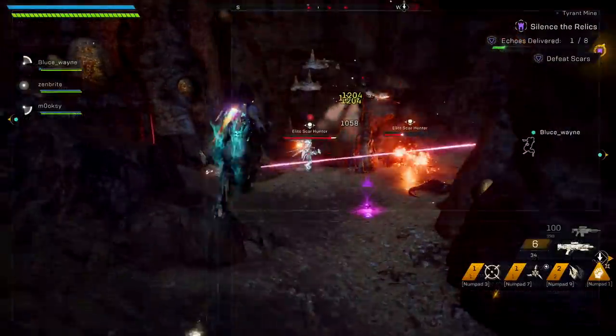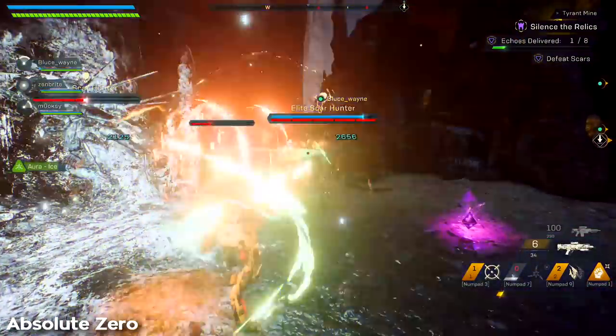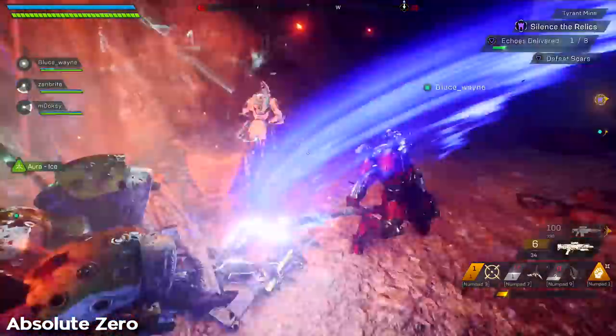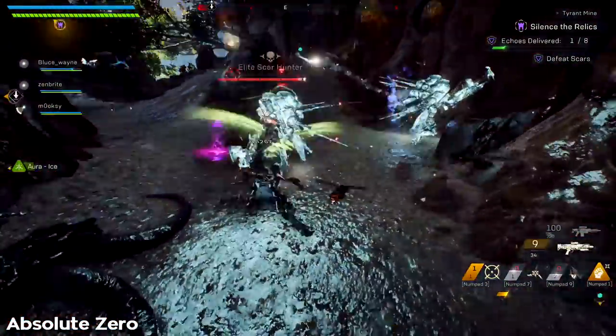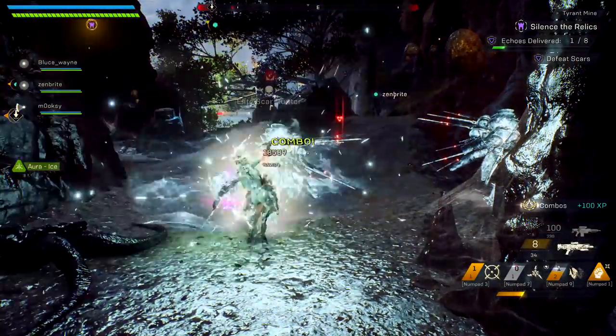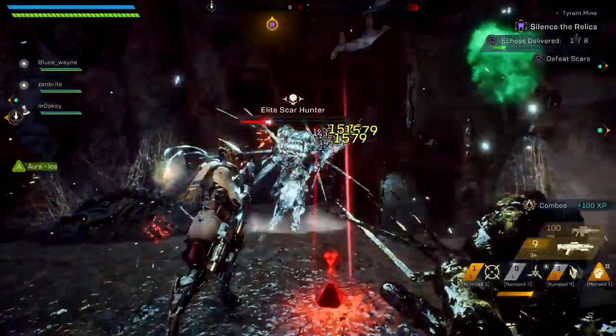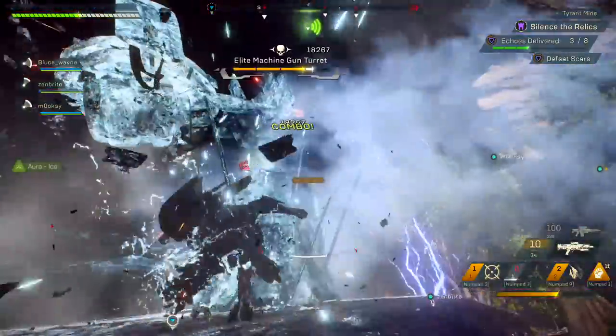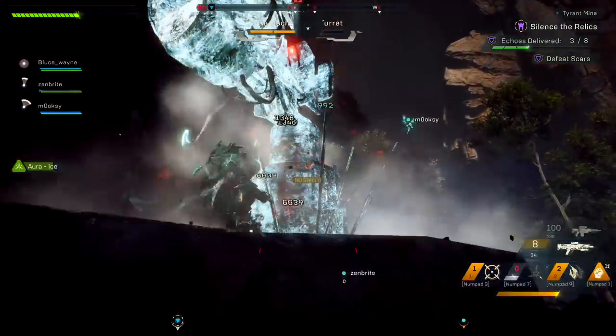To start things off, I'll be using Absolute Zero, the masterwork version of Cryoglaive. This ability sends out two target-seeking glaives that deal minor damage and freeze enemies on contact. Its additional effect causes an ice explosion on impact. This ability isn't great crowd control compared to the other freezing abilities found on the Storm, Ranger, and Colossus because it has a long cooldown of 20 seconds.